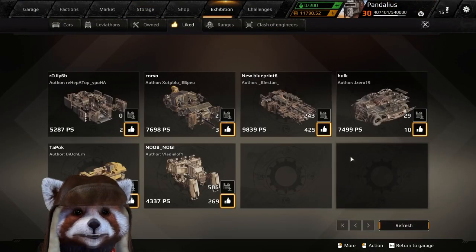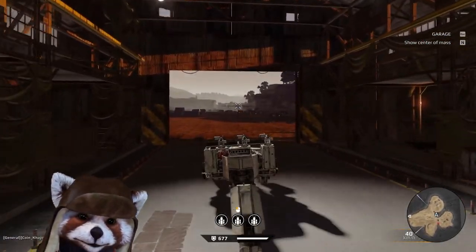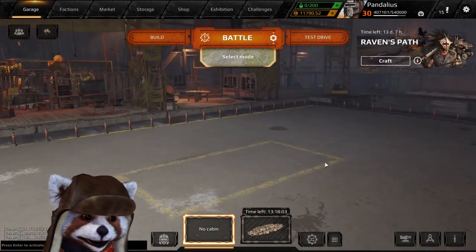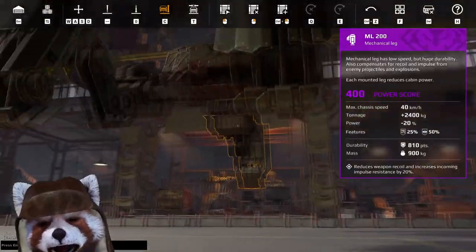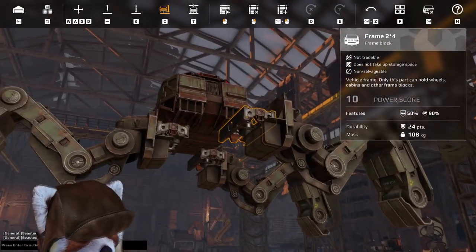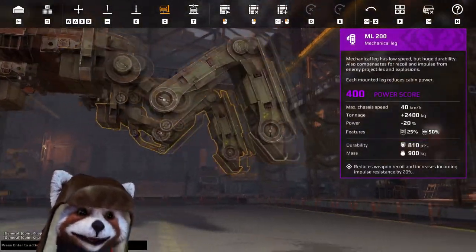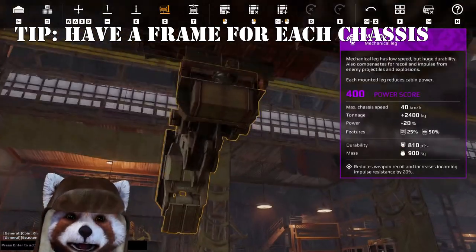That still leaves us a bunch of parts to mess around with, and there are tips and tricks to optimize your sideways build. First, let's look at a basic car. When attaching your movement parts to the cabin, a lot of people try to reduce the number of frames used, which isn't ideal. You want each movement part to be attached independently — at least twice — from all the other legs.